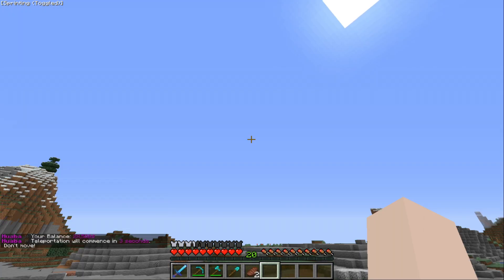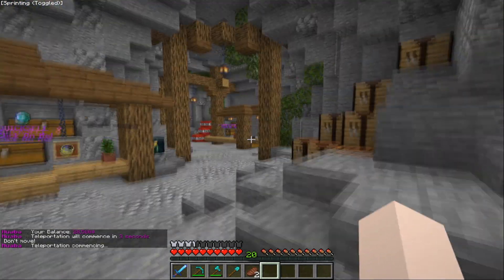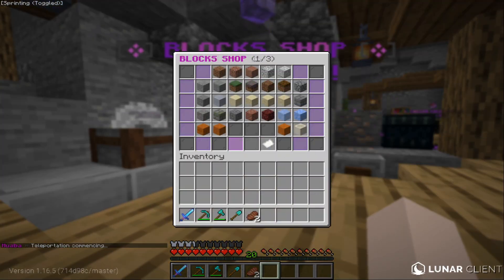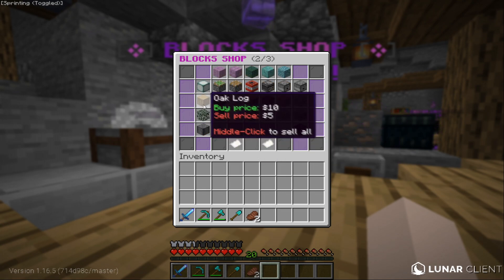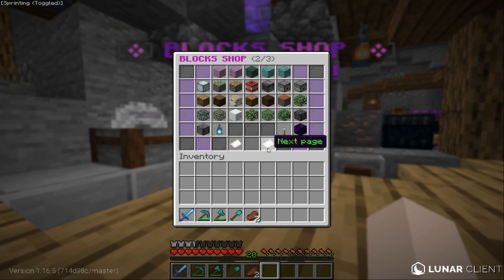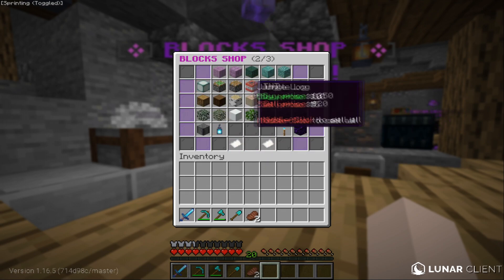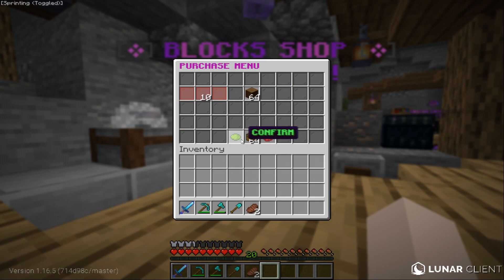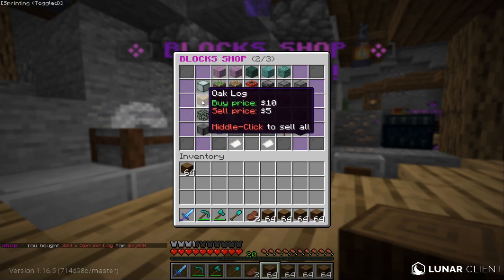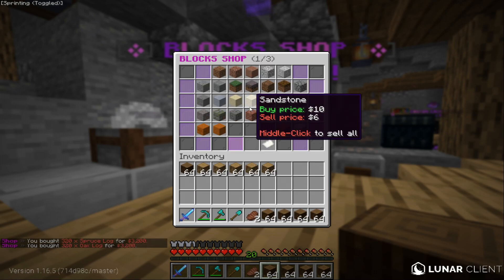I have some money saved up, like 28k. I'm going to go to slash shop and see how much of items I can buy. The buy price for one puzzle is 25k — this doesn't look good. Let's check out the wood. Buy one log is 10k; if I were to buy 64 logs I would need 640k. I'm basically going to have enough funds to buy in bulk. Let's buy like 5 stacks of spruce wood and 5 stacks of oak wood.